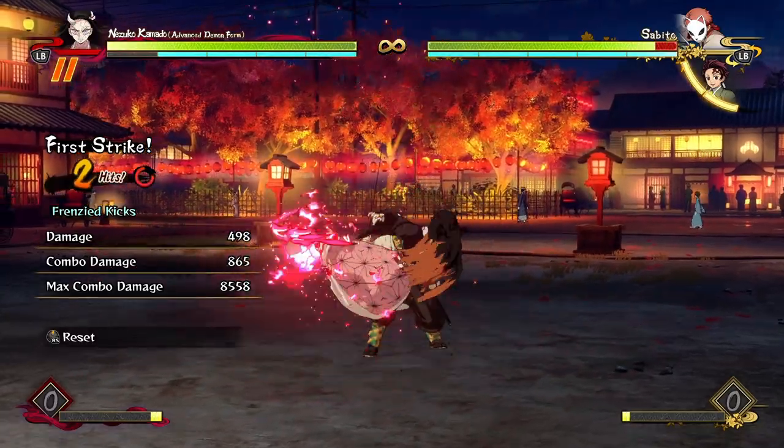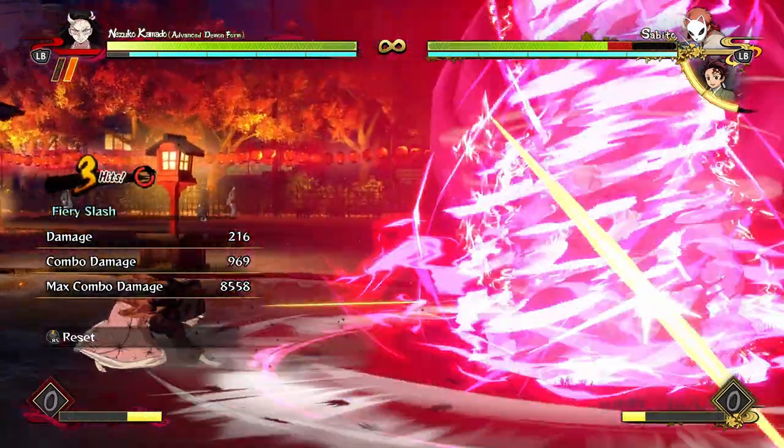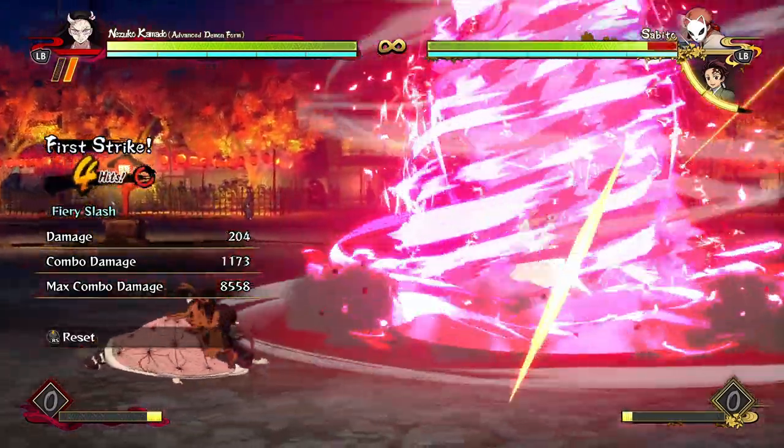As long as you pay attention to your combo enders — your main combo enders are frenzied kicks and your fiery slash. I prefer to go for frenzied kicks whenever I can just because it doesn't cost as much, but the fiery slash does do more damage and it scales less, so it'll do a big chunk at the end of a combo.